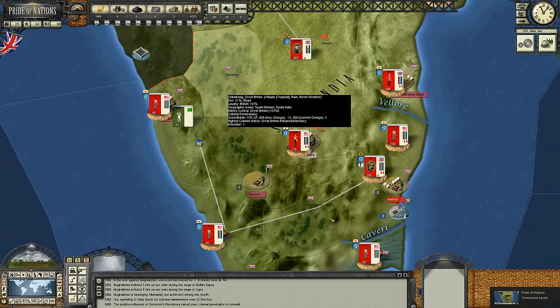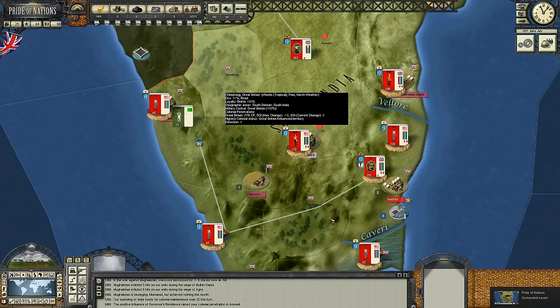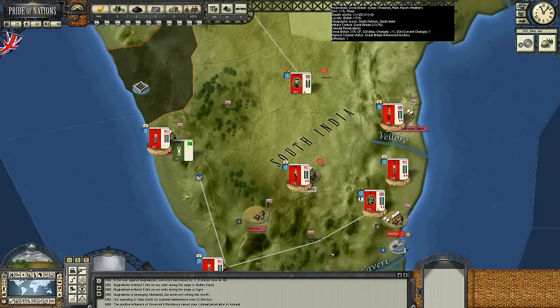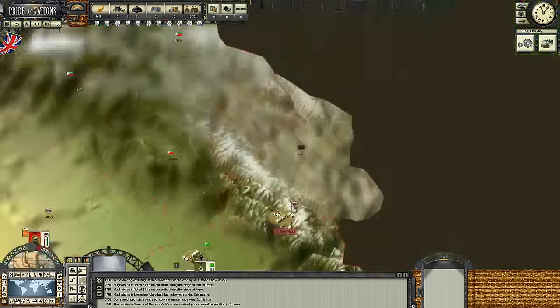Well, hello there my friends and welcome back to yet another Pride of Nations Let's Play as we try to stop this mutiny within India. Now, we are playing as the British as well as the British East India Company - really both of them when you think about it.